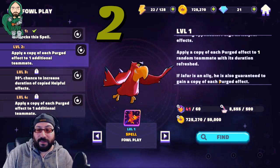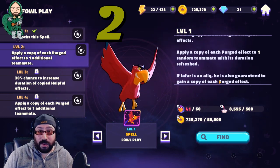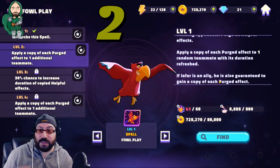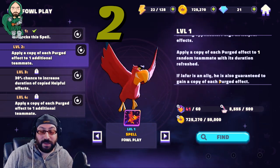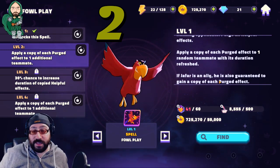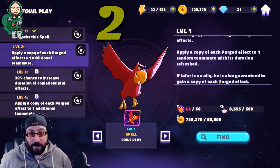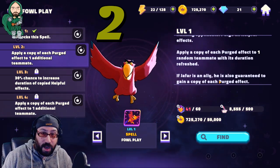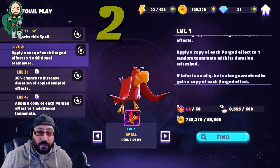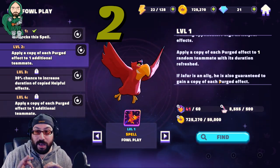So if you take an entire row with a total of one effect each, that means each of the three different effects you're taking off will go to two people. Great all around. Level three gives a 30% chance to increase the duration of copied helpful effects — you just get them for longer. And if it's an offense up or a critical up, or a stealth, absolutely amazing. Level four applies a copy of each purged effect to one additional teammate again. As you get into metas where there's a lot of buffed characters with a whole row of buffs, this will take everything off and start dumping them on your teammates. It is a complete table turn on an opponent — one of the most high-impact spells you can get, and once you have it, you will never deviate off of it. This spell is used in every game mode and is never bad.